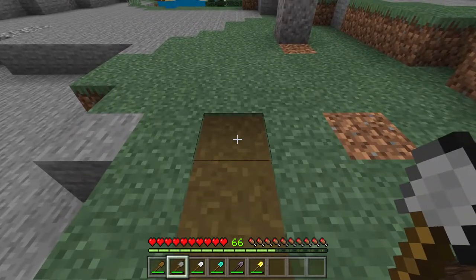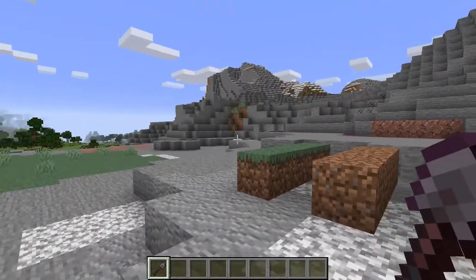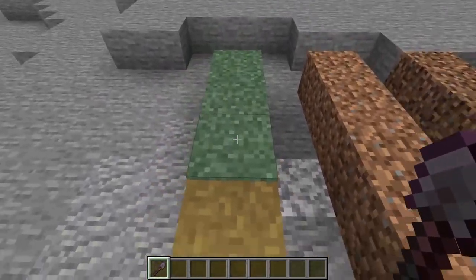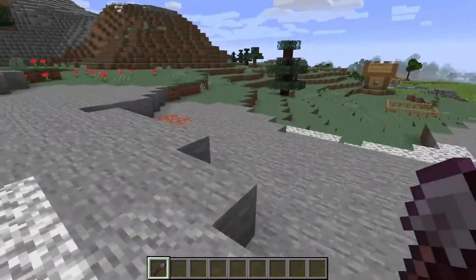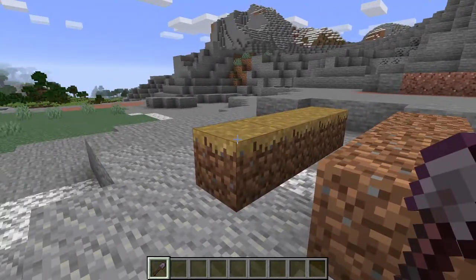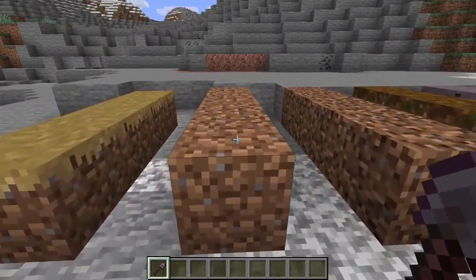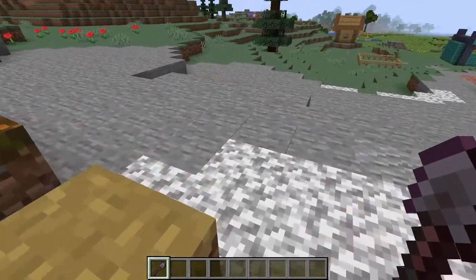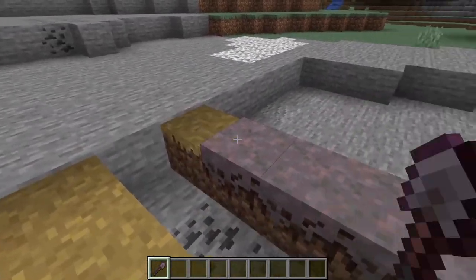There is something new in 1.17 - in my 1.17 snapshots world, path blocks are no longer going to be called grass path, they'll be called dirt path blocks. You can make them on dirt, coarse dirt, podzol, and mycelium - not just grass as it is currently in both Java and Bedrock.